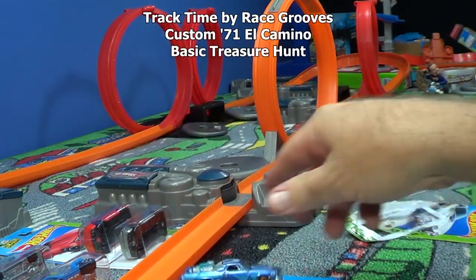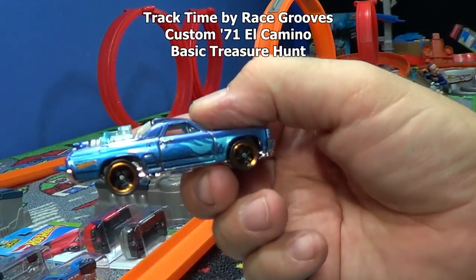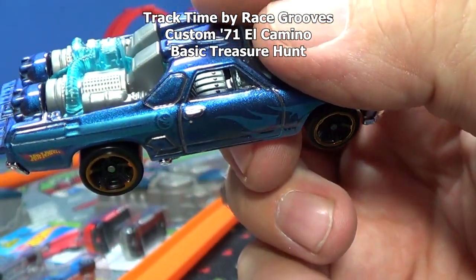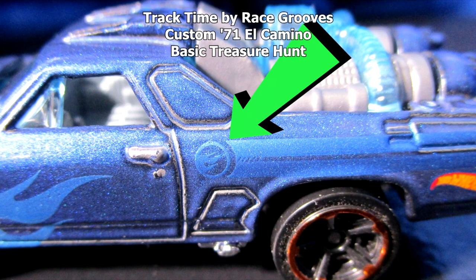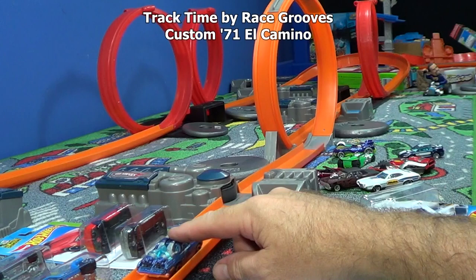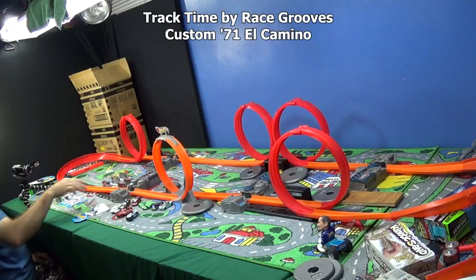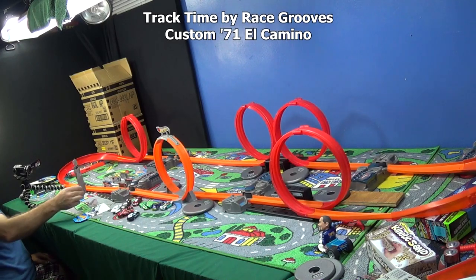Oh, I forgot to say — Treasure Hunt! It doesn't say it on the card because it's an international release. The international cards don't say it on there. But right there by the door handle, it's got a circle flame logo — see right there, maybe it's easier to see on this side, right there in the middle of your screen. It's kind of hard to see. Treasure Hunt. Go! He did one lap, let's see if he can do two in a row. He's good for one lap, I guess that's about it.